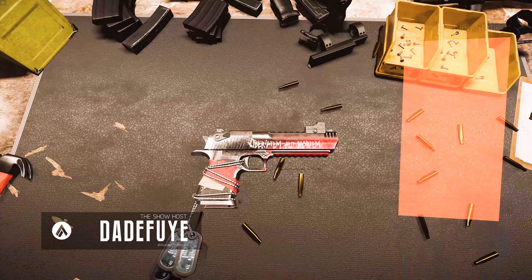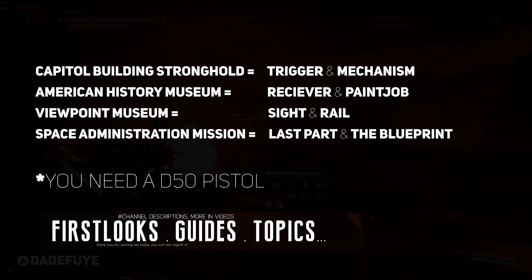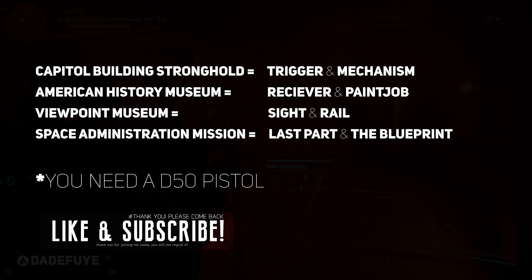Hello everyone. This is how you get the exotic sidearm Kendra's Liberty. First, you must complete the Capitol building on hard after you reach level 30. The final boss will give you the pistol trigger and mechanism.